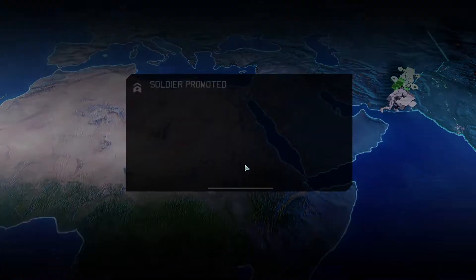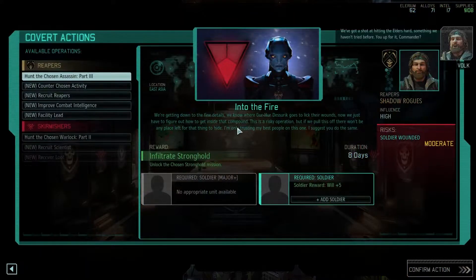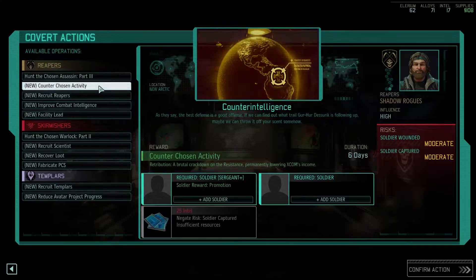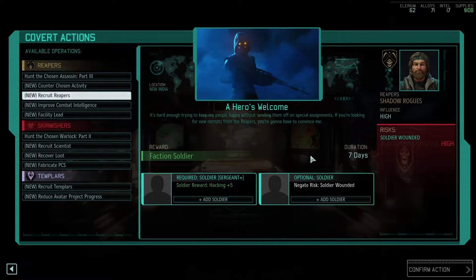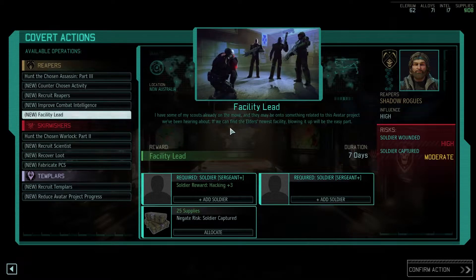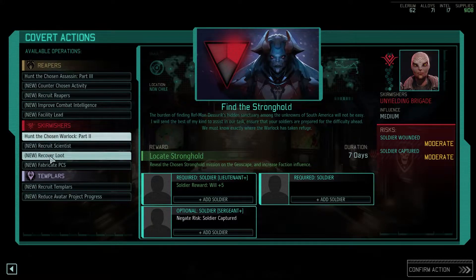I think we should get money right now because we need to buy and recruit soldiers, honestly. It's wasteful but we're not in a place to be optimal, I suppose. Yahoo! Congratulations, my friends — we've got a shot at hitting the elders hard, something we haven't tried before. You up for it, Commander? Counter chosen activity — might want to do this. Recruit reapers? We could recruit another Templar — they've been great. Facility lead — we kind of need more facilities within our territory if we can, so we can blow them up.